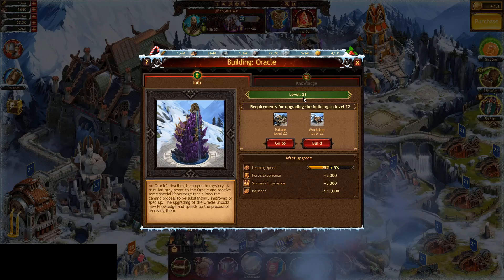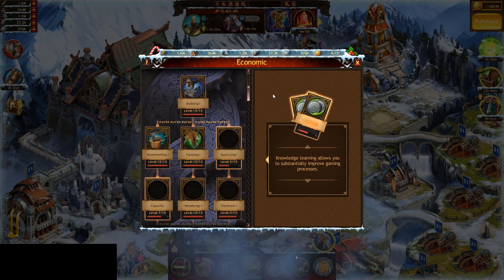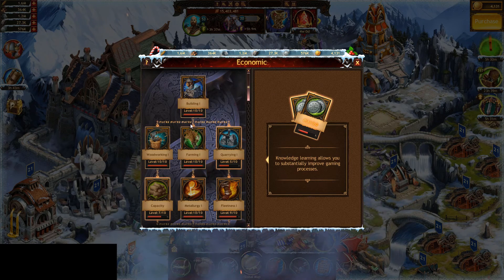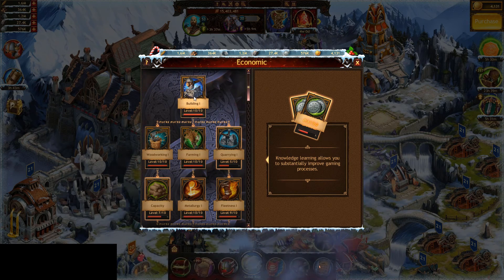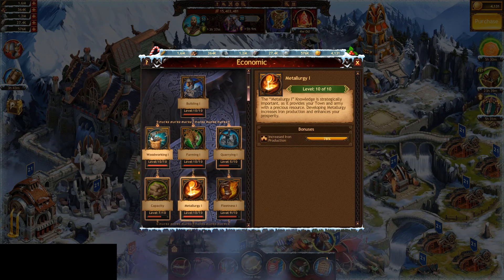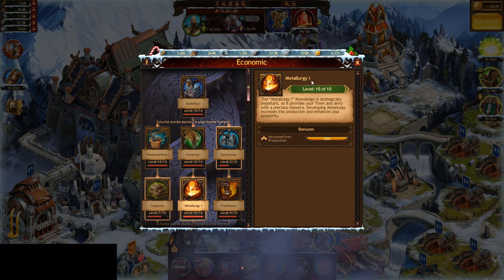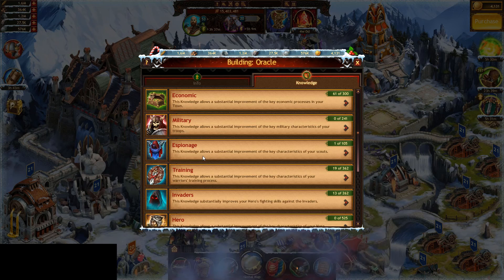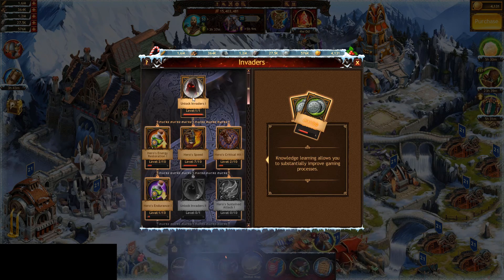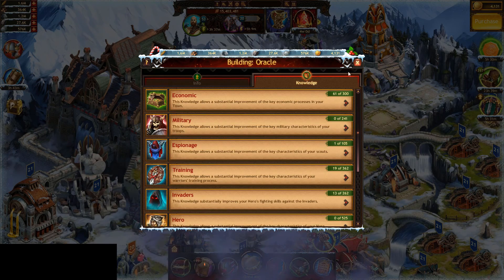The other big thing that's going to hurt you is the oracle. This is not the best setup, but basically you want your economic tree. If I had done this properly, I would have gotten through this and then whatever I need to be able to access metallurgy 10, and I would have just left it there — I wouldn't have bothered with any of this other stuff. It's good to get invader 1, but beyond that you really don't need it.